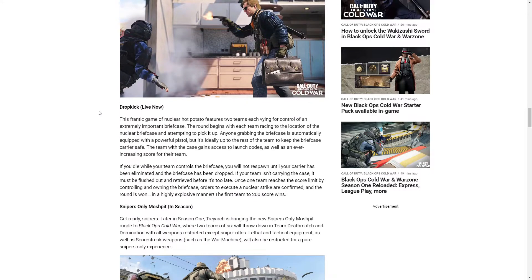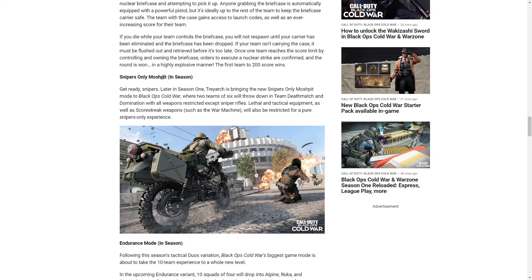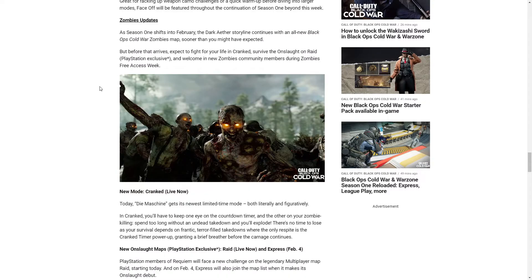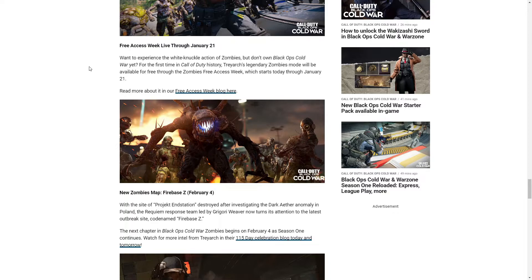They also talk about some new modes coming to multiplayer. Face Off, the 3v3 mode, will stay. They're adding Dropkick, which is live now. They're also adding a Snipers Only Mosh Pit coming later in the season, and a Fireteam Endurance mode. For zombies updates, there's a new mode called Cranked that is live right now, and they're adding PlayStation exclusive Onslaught maps — Raid right now, and Express on February 4th.